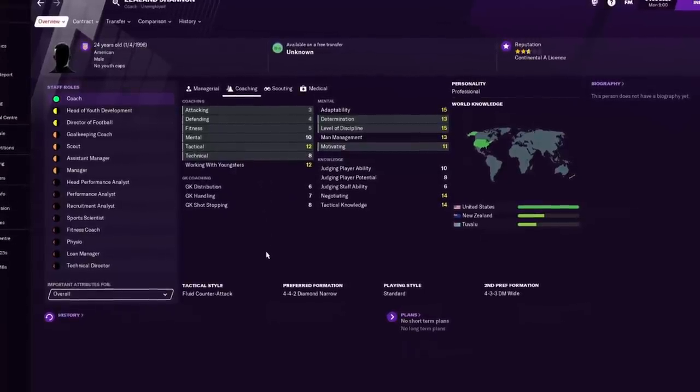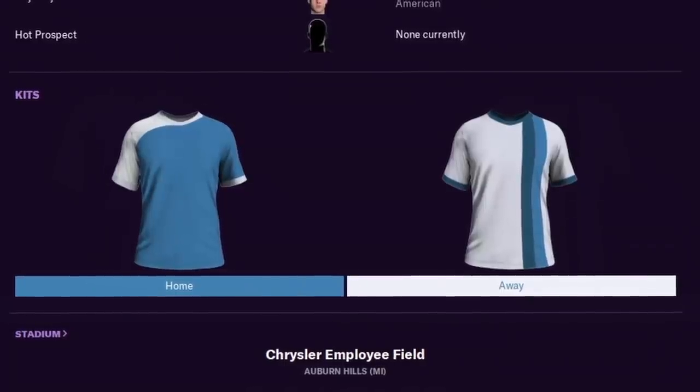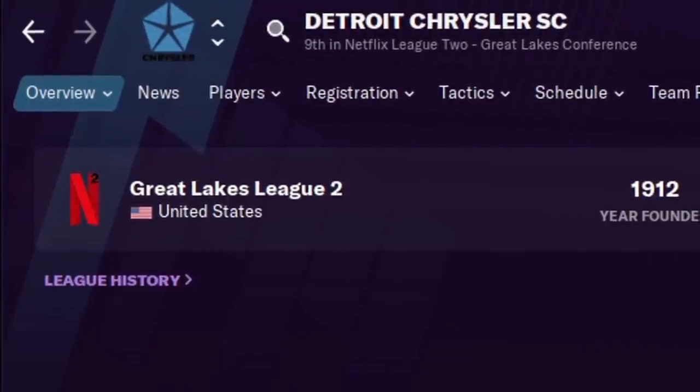The world is your oyster. You can imagine how many teams are here. But I can tell you there's only one person you're going to want to manage them — me. I'm in the game as a coach. Sign me, please. I have Tuvalese second nationality. I actually really like the primary kit for Detroit Chrysler — that's pretty sick. Although they're in Great Lakes League Two, so don't get relegated.